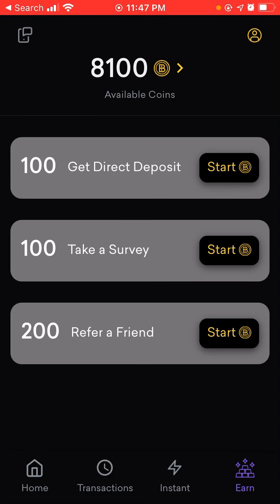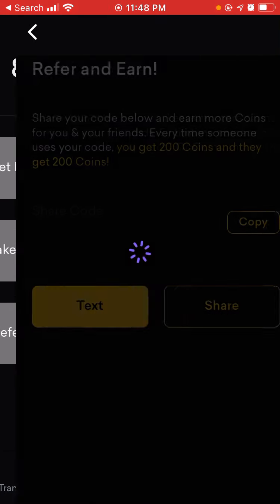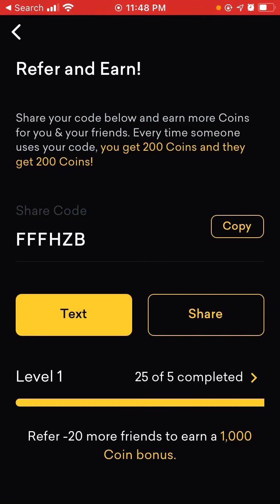You can take a survey — we're not going to click on that right now because it'll go straight to a survey. If you complete or pass a survey, you'll get a dollar. Now with the refer-a-friend section, we'll click here — it's refer and earn.